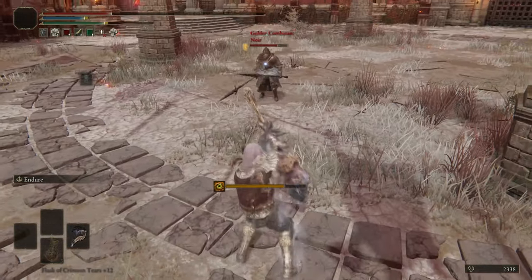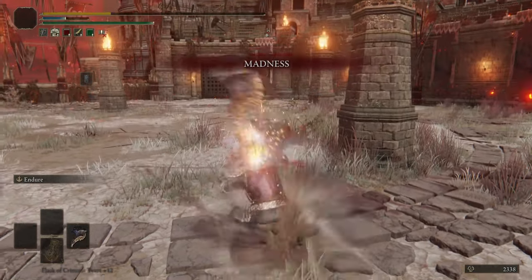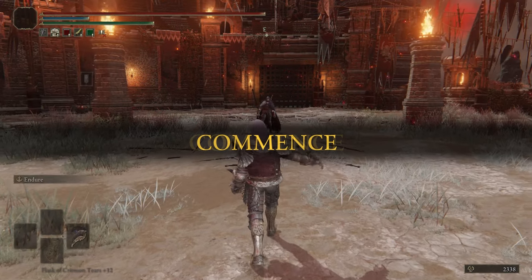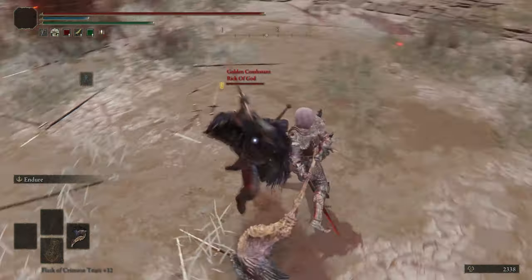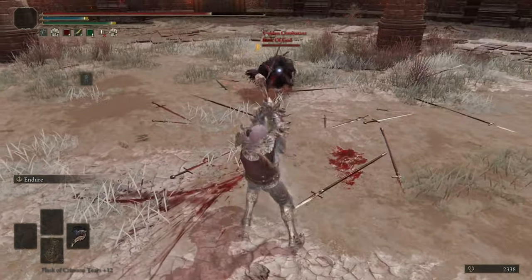This thing actually does have Endure, so it is a nice counter, and Endure is a pretty decent Ash of War. It only lasts about a few seconds, so people tend to just walk away when you do use it. But if you use it when people tend to be a bit more aggressive, it does work out relatively well. Because yeah, the poise is not good, so Endure is a decent counter.